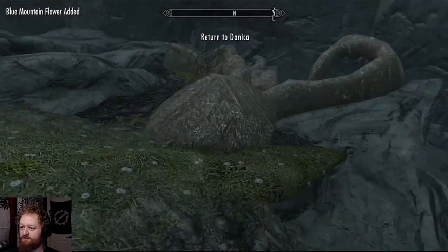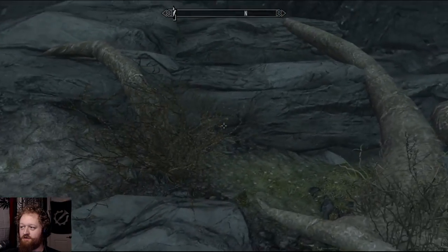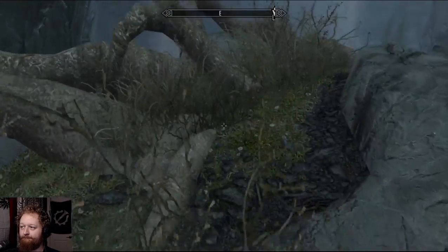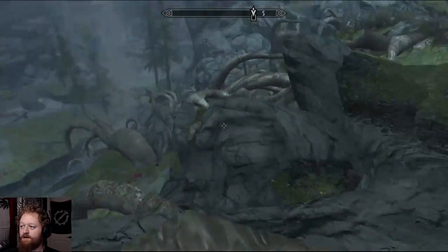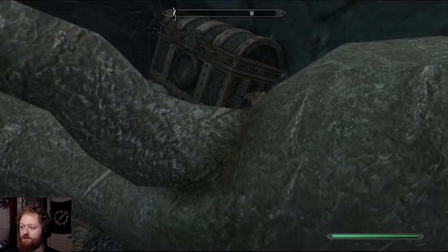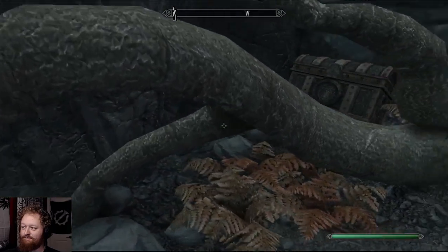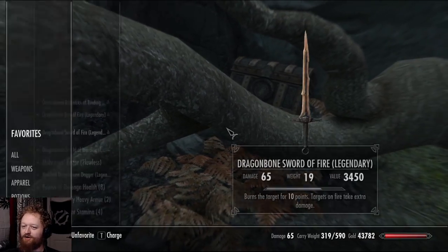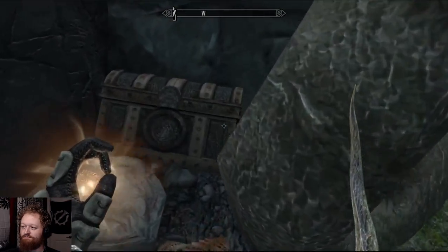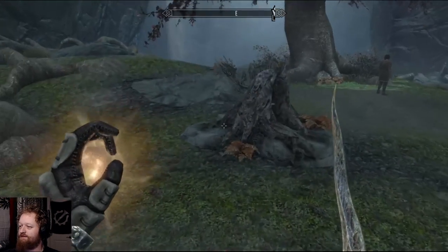There's a ton of ingredients up here. I thought — no, I might be wrong. Can I harvest? Nope. I thought there was a chest hidden up here somewhere but I may be misremembering. There it is — knew it was hidden by roots. How do I get at it though? I need Nettlebane. There we go. Not even locked — nice. Yeah, take it all.